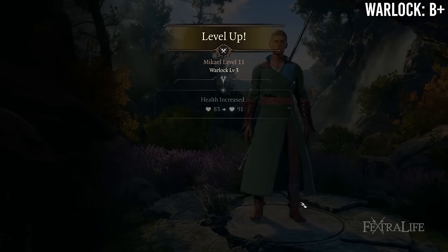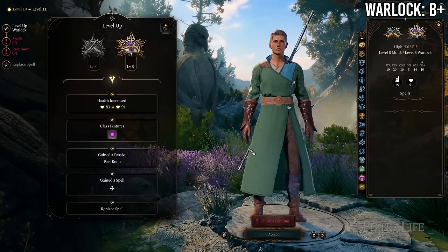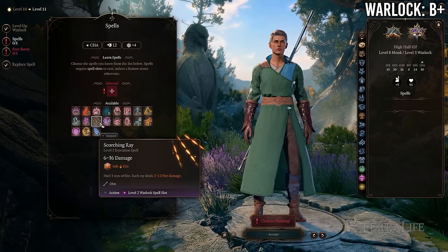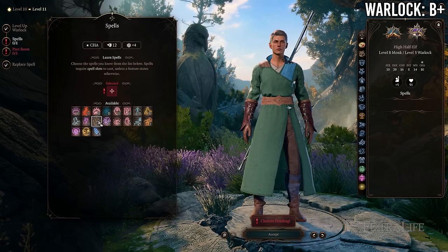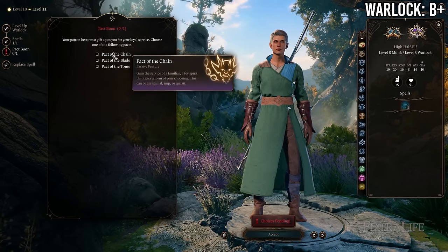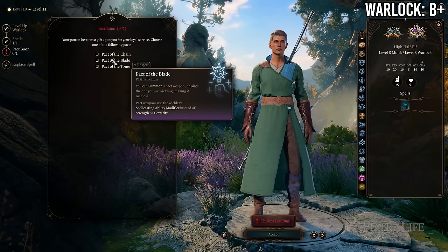At 9 Monk / 3 Warlock you gain level 2 warlock spells and upgraded slots, and a Pact Boon — Pact of the Blade allows you to use Charisma for your attack modifier. So if playing Warlock/Monk you'd probably not invest in Wisdom and instead invest in Charisma, losing Improved Unarmored Movement and Purity of Body. This is a good trade — definitely want to do that.